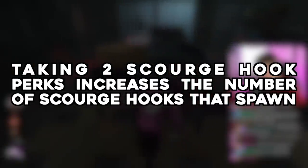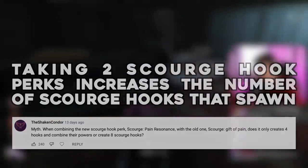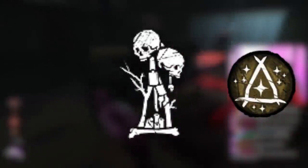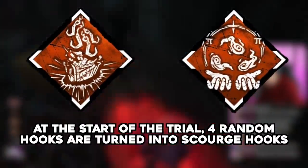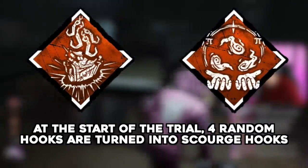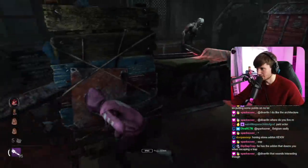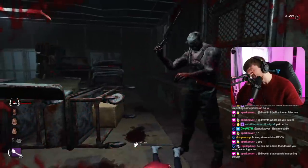Taking two Scourge Hook perks increases the number of available Scourge Hooks. This one was submitted by the Shaken Condor. When taking multiple Boon Totem perks, whichever totem you bless applies the effects of all those perks to the one actively blessed totem. So for the new killer perk type of Scourge Hooks, which by default turn four regular hooks into Scourge Hooks, are the effects also applied onto each Scourge Hook or does it turn a further four regular hooks into Scourge Hooks? If four Scourge Hooks spawn, then it's safe to say that the effect of multiple Scourge Hook perks are applied to those four hooks rather than four separate hooks.